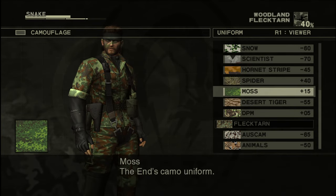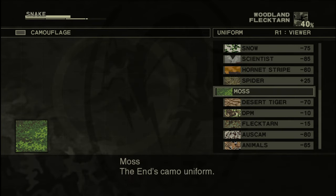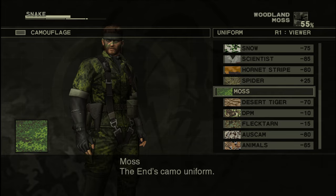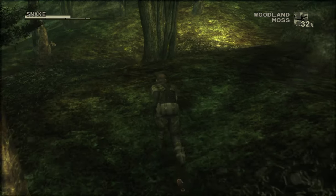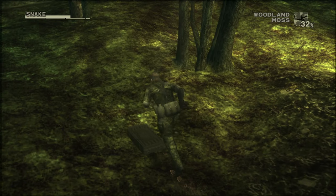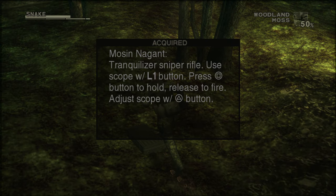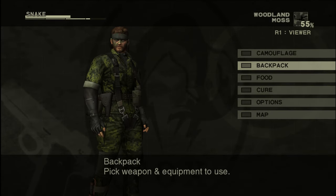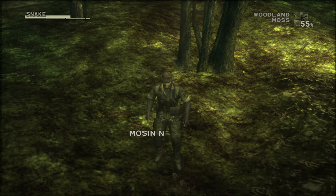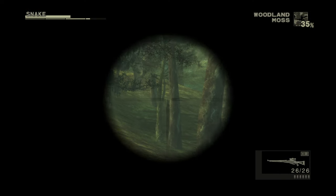Alright, so here's the moss camo. After the boss fight we just come right down here and there's the Mosin-Nagant — I'm not sure how to pronounce it, but that's his gun that we got for getting the three headshots. And you obviously already saw the camo. Thanks for watching.